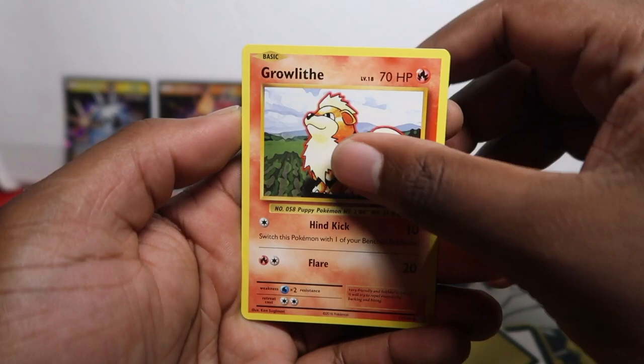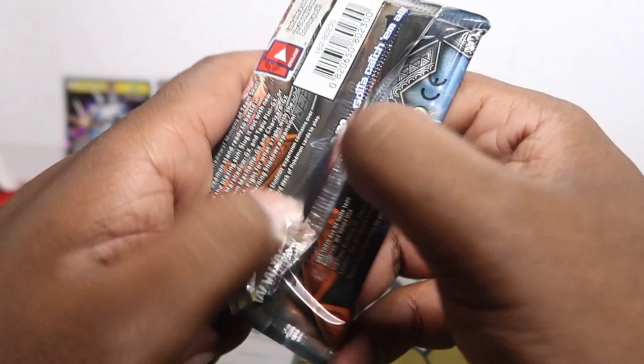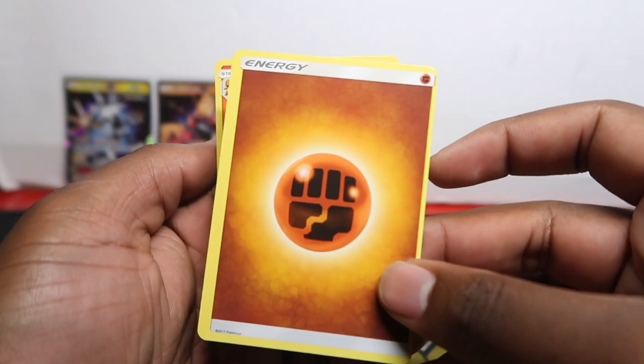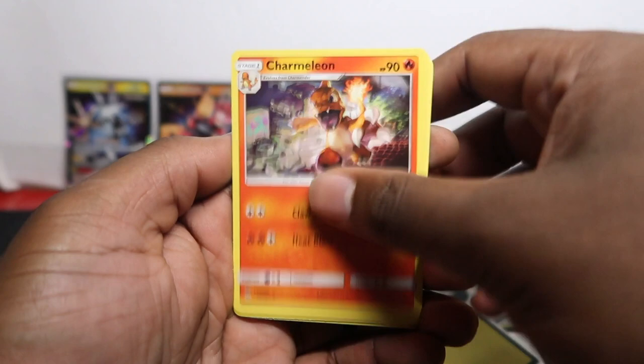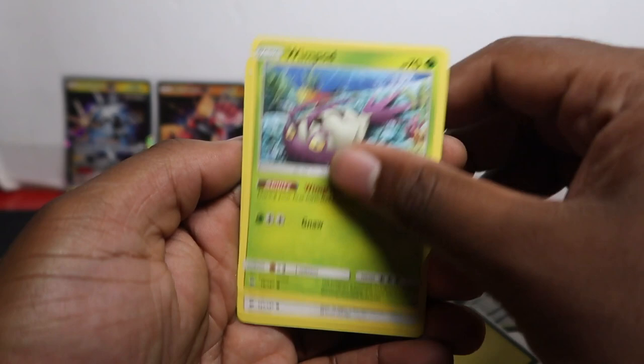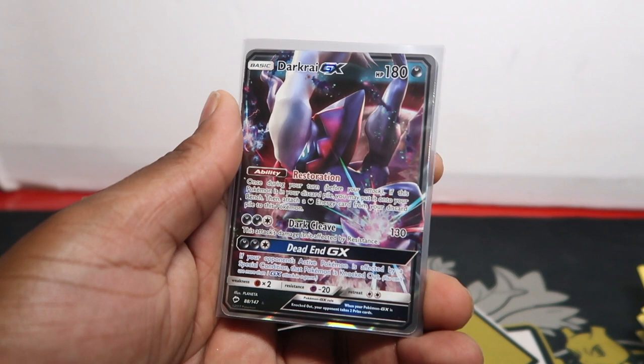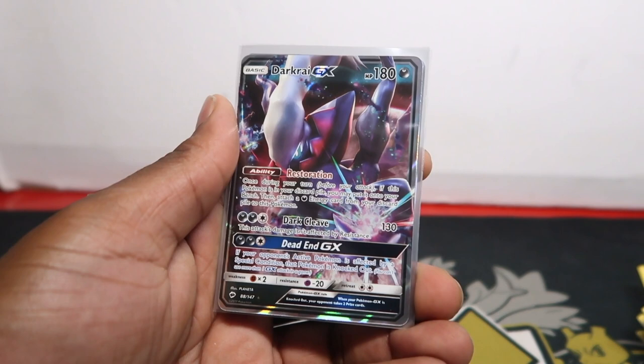Last pack - Burning Shadows. There's only one card we really want here. I see something shiny - it's a miscut energy card. Could sell that, but I'm not really fussed. Charmander, Wurmple, Wobbuffet, Dewpider, Doduo, Dratini, Wingull, Meowth, Magikarp, Electabuzz - and we've got Darkrai holo rare. After spending 26 quid on this box we got two hits plus the coins, jumbo cards, promos, and play mat.